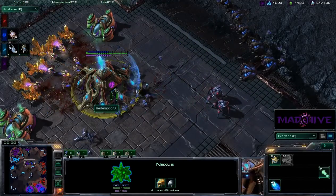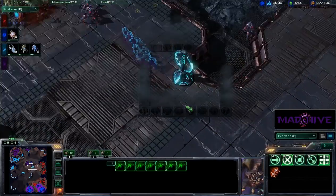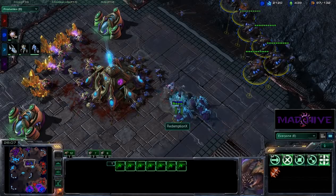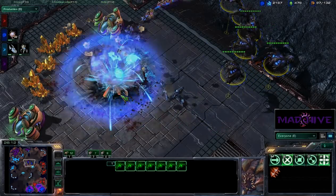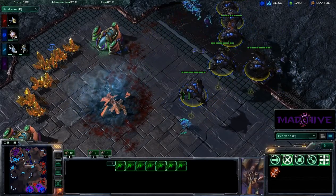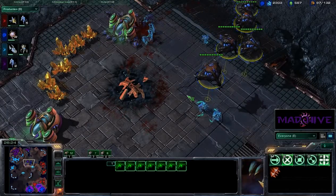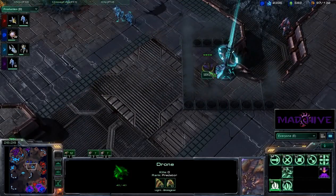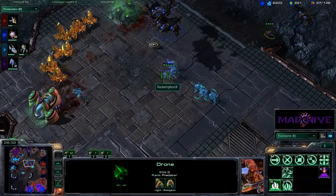It looks like this Gold Expansion is going to go down to the Broodlords. I'm surprised the Broodlords survived — they must not have been focusing them down effectively. The DTs are now going to go to work on the Broodlings, which is a losing battle. All it's going to do is slow down the damage — it's not going to hurt Mike any to lose some Broodlings. We need detection here. Put an Overseer with your Broodlords at the very least.